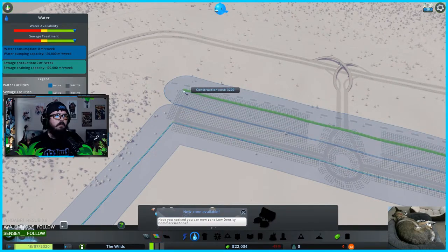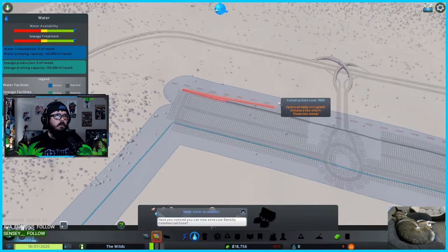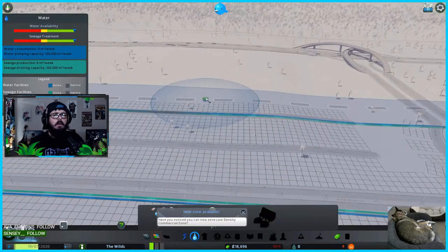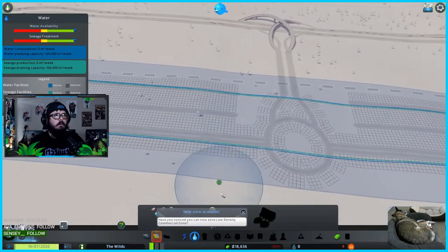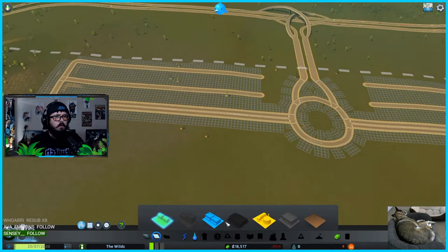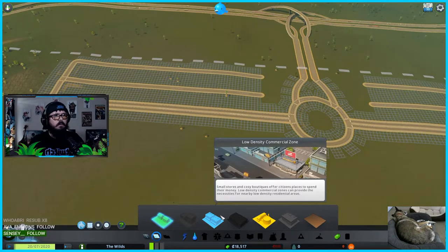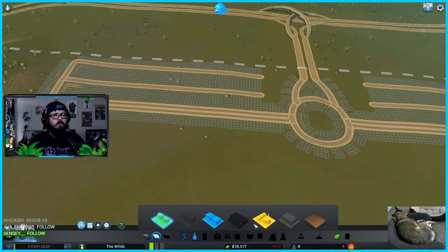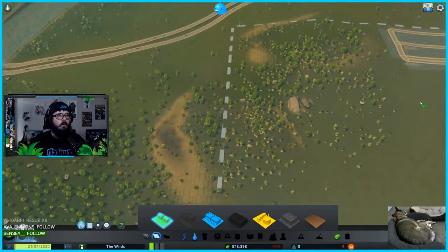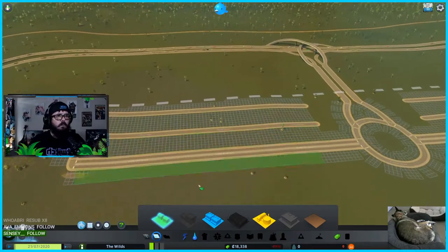That's probably a little excessive — look at all the water coverage out here past my city. But hey, maybe I'm watering the plants out there. A notification says I can now zone low-density commercial — and yes, that's what we're doing! Look at all these people — very high demand. They want to come here. Let's do it!